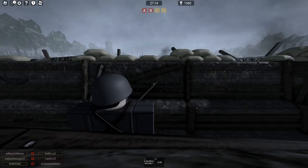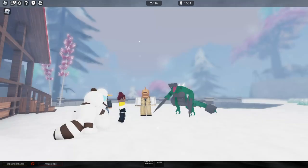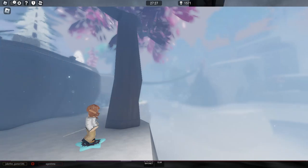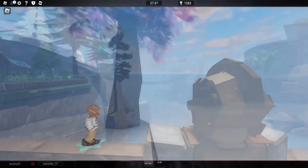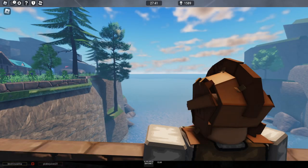One more thing before I close off: I need to mention the snowy area. There are a few screenshots showing various areas of the game — two of them show a snowy area with a lodge, a tree, and a big bridge, just some new exciting areas. There's another one of Topia looking out to the sea, so yeah, it's pretty interesting.